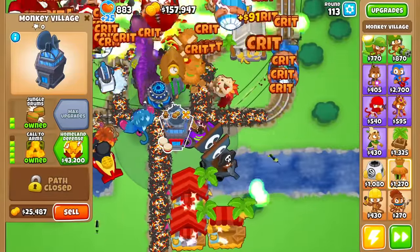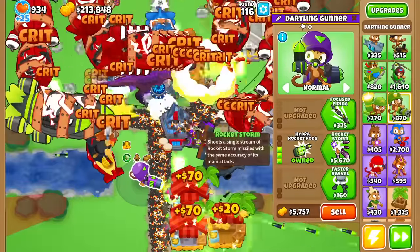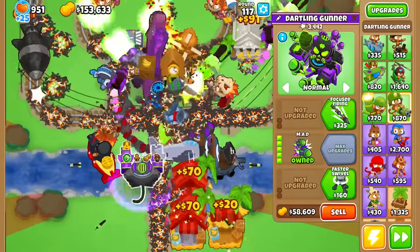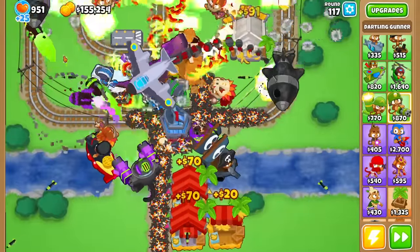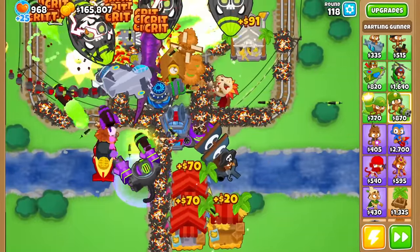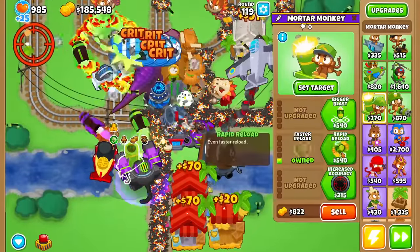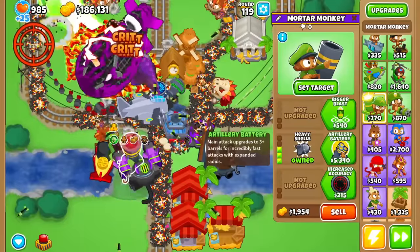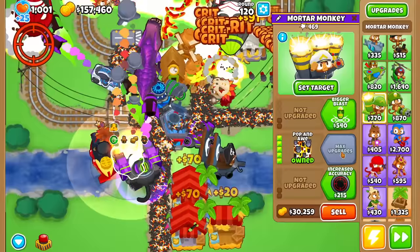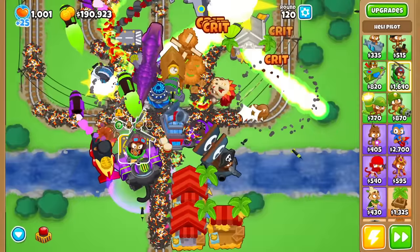Rocket Storm shoots a single stream with the same accuracy as the main attack — oh my god, it's a tiny Rocket Storm. I wonder if it still stuns. I can see in the top left corner it does stun — not a bad compromise for the permanent ability. Bombardment slash Artillery Battery: main attack has even more barrels and attack speed, and the main attack from Poppin' Off stuns Bloons and has a turbo attack speed permanently. That's a lot of DPS, at least for Mortar.